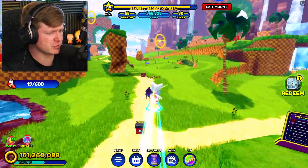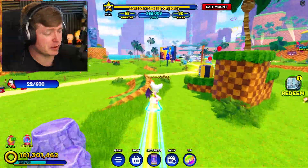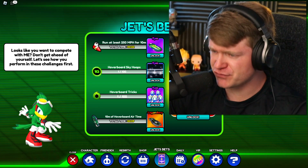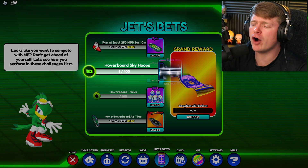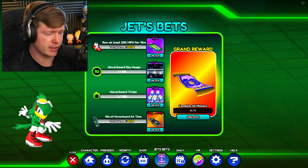Also, something is happening to the left. It says 19 out of 600 - I have no idea what that is. I guess we better start checking some of these challenges. We've got Jet's Bets. You can see Jet over to the left right now. He's kind of posing for us, and he's got some missions for us as well. Run at least 250 miles per hour for 10 minutes - that should be pretty easy. Then we've got hoverboard sky hoops - we need to hit 100 of them. That is a little less easy, but it's fine.